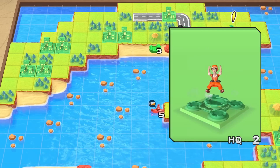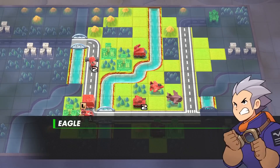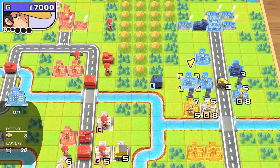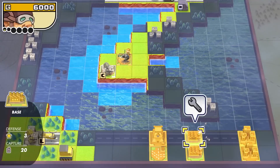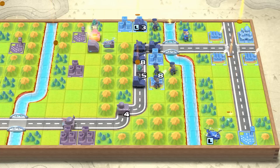In a typical battle, you'll need to capture your opponent's HQ, or defeat all their units to secure the win. We have a good number of units on the battlefield, but we could use a little extra firepower. By selecting one of your controlled bases, you can build more units, assuming you have the funds. More controlled properties equals more moolah.